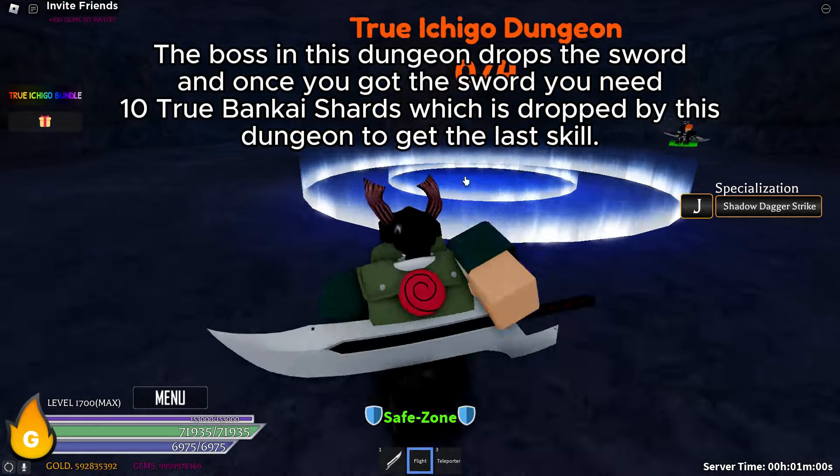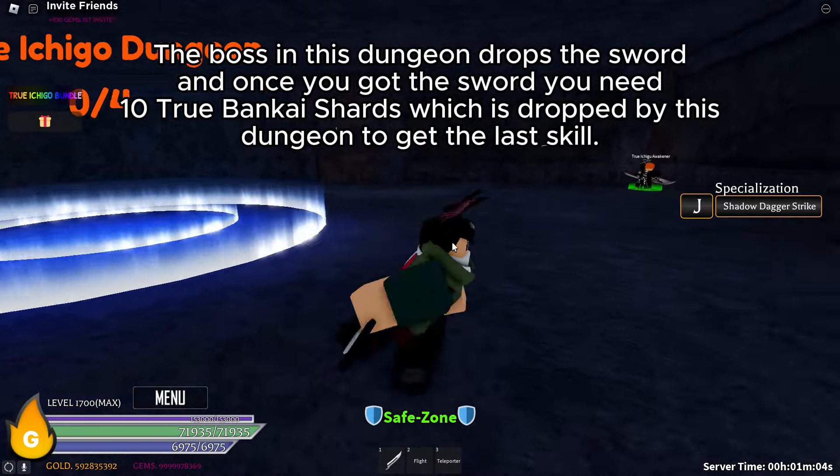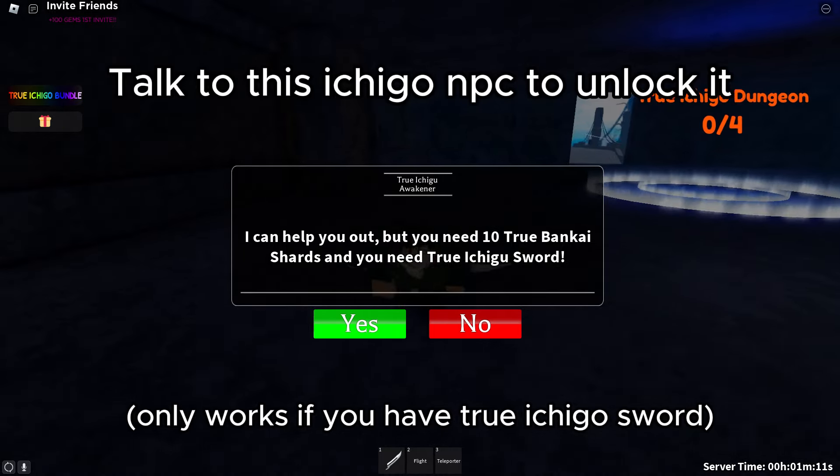The boss in this dungeon drops the sword, and once you've got the sword you need 10 True Bankai Shards, which are also dropped by this dungeon. To get the last skill, talk to the Ichigo NPC to unlock it.